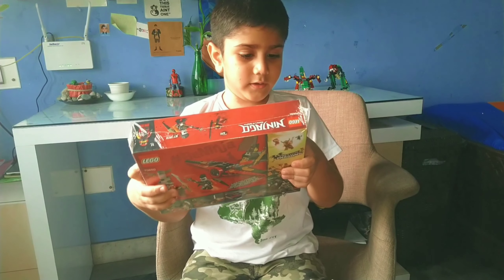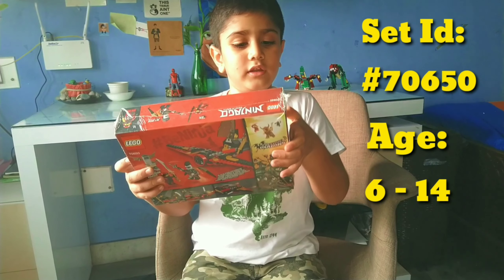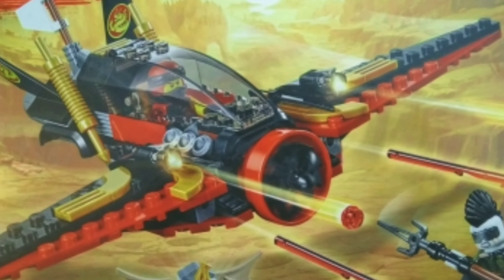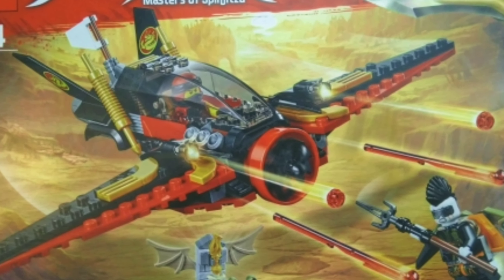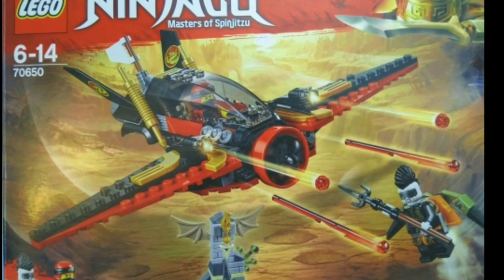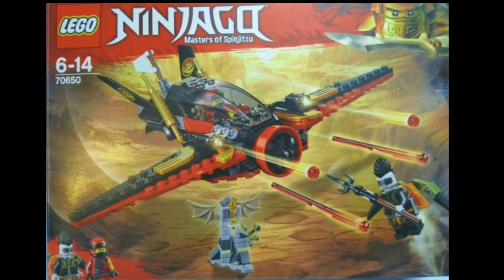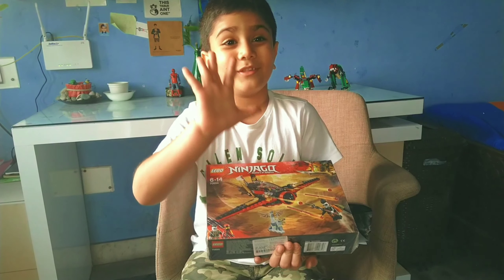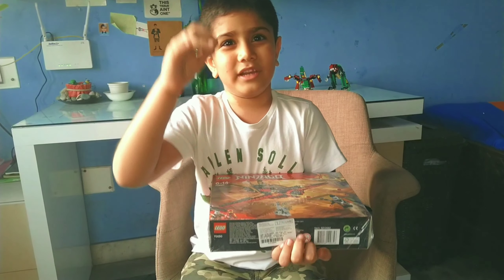This is set number 70650, Lego Ninjago, for ages 6 to 14. So this comes with a big plane and it also comes with this thing — like what we showed you when we made the spare, the same type of thing almost. And it comes with rocket launchers, like these bullets, and we also have this special blade. That's why I wanted this so much, because I will make another blade with the handle.